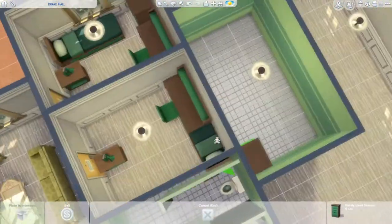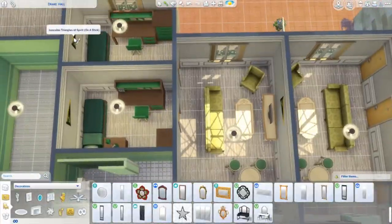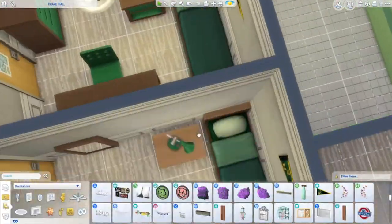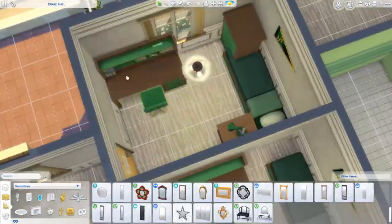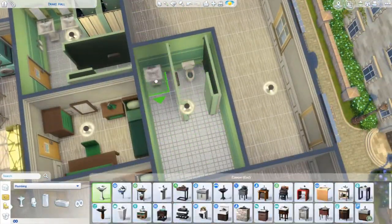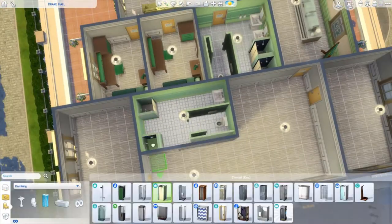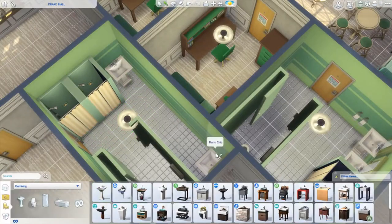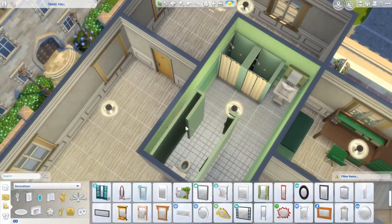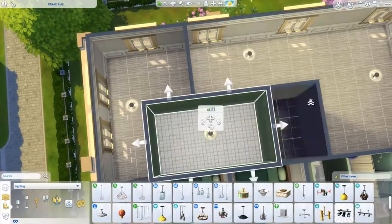The two smaller dorms in the middle each have two beds and their own bedroom. The ones on the outside have four beds — two beds in each bedroom. This is a very symmetrical build, more or less fully symmetrical apart from the main area with the ping pong table and the canteen object. But you could always change it up if you wanted — I'm not stopping you.